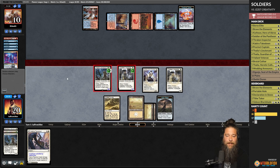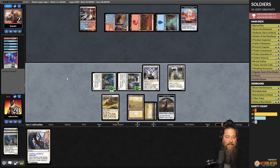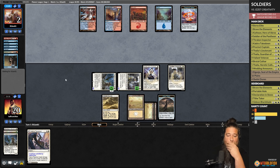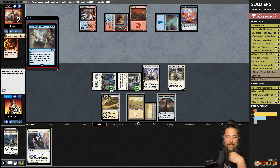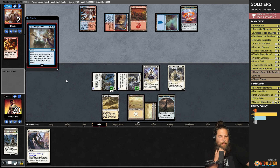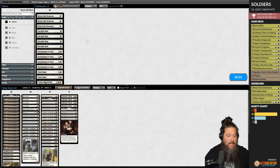Do we have it? Do we actually have it? Is this the Soldier win? Opponent cycles another Counterspell — they need something pretty good here. Opponent casts Dig Through Time; what can they get with three mana to deal with this? They'd need land, Anger the Gods, Fiery Impulse, and a pony. Can't hit it. That was actually not bad.